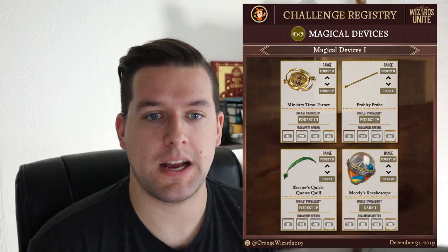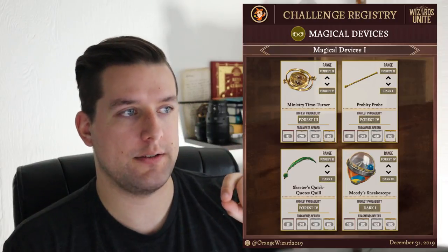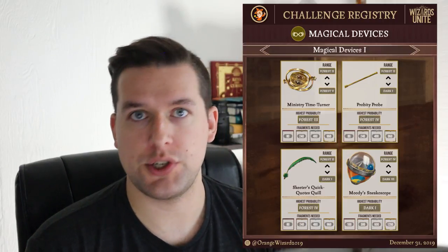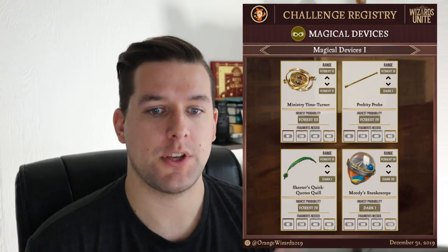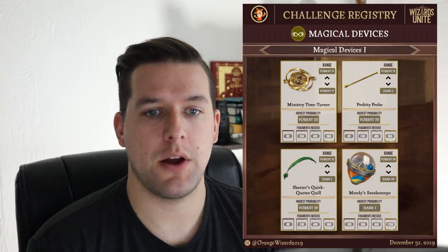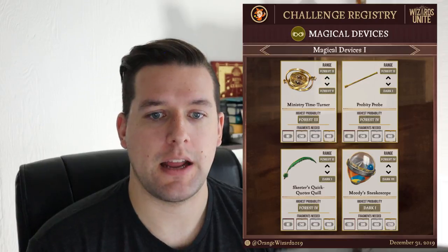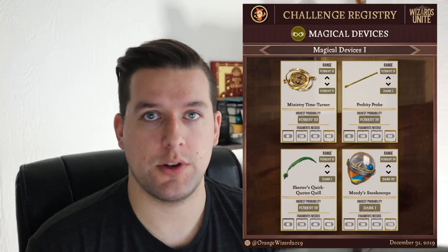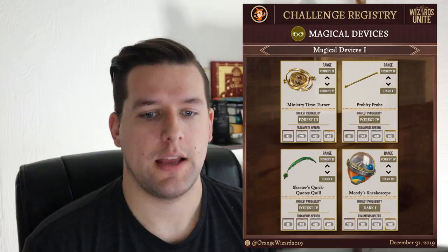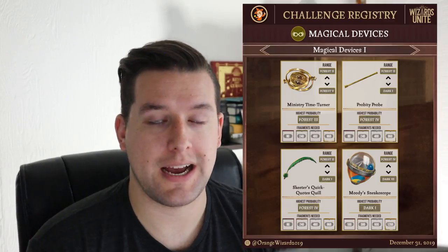Moving on to Magical Devices, you start getting pushed up into Forest Chambers and Dark Chambers. The highest probability for a Time Turner is Forest Chamber 3, ranging from Forest 2 to Forest 5. The Probity Probe ranges from Forest 2 to Dark 1, with Forest 4 being the highest probability. The Sneakoscope ranges from Forest 4 to Dark 3 with the highest probability being Dark Chamber 1. As you get higher and higher in these levels, it gets easier to find certain foundables.